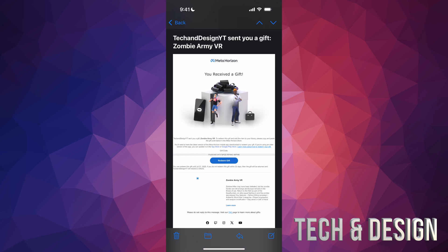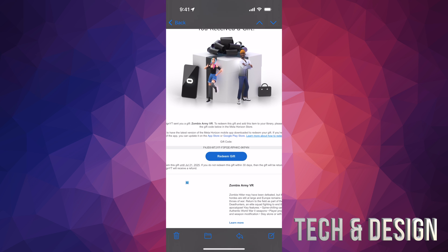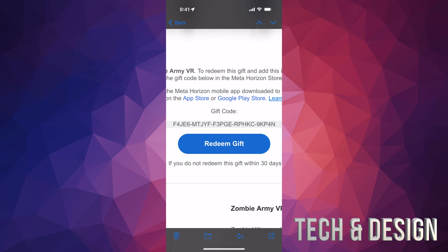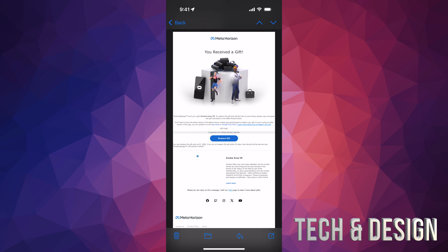Another way is in your email. You should have gotten one saying that somebody sent you a gift. If you scroll through, you're going to see a gift code. You can just copy that gift code or tap on the link that says Redeem Gift — that'll take you to the app itself. Just make sure you have the app installed on the phone you're viewing the email from. You can't do that on your computer, for example.